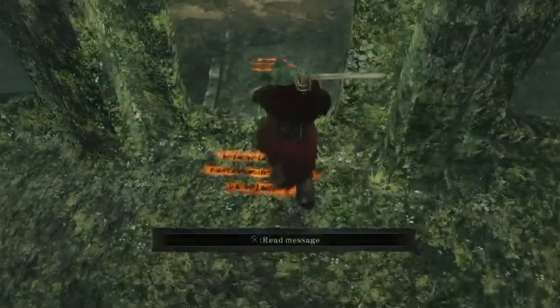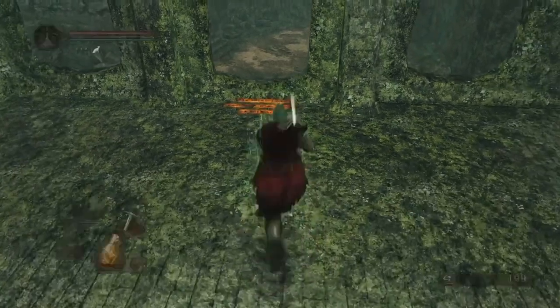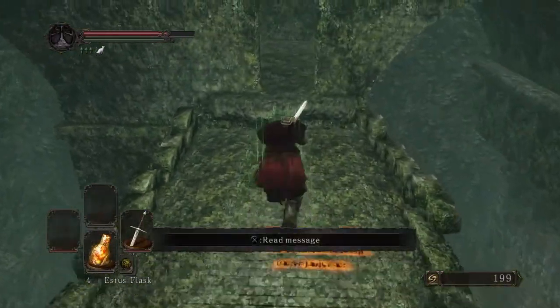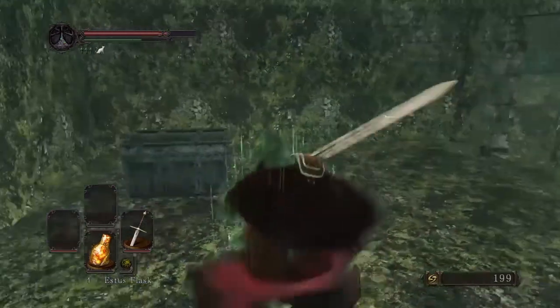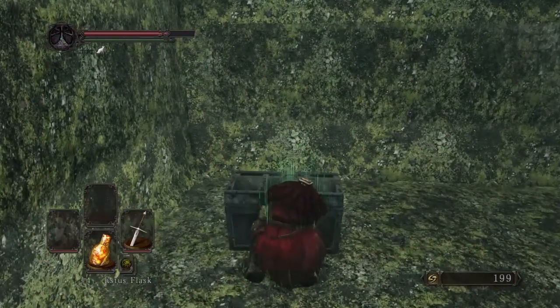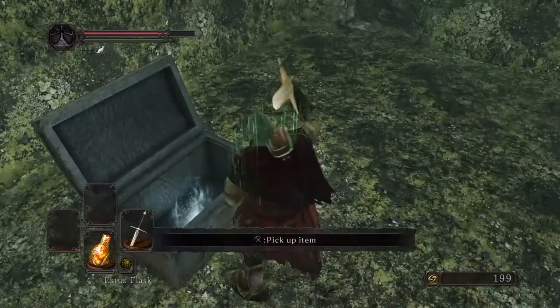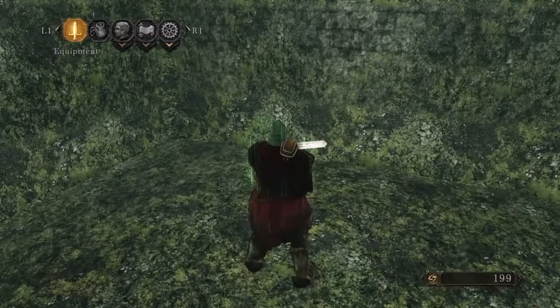And what you do here is you jump down here, you turn around, jump in here, and there's the halberd right there. This thing looks pretty boss. You're gonna love it. There we go — black knight halberd.